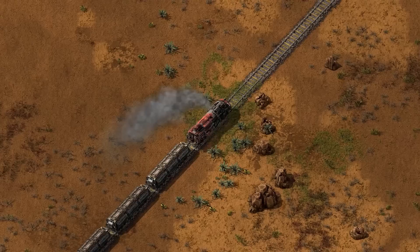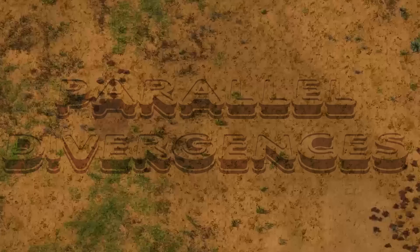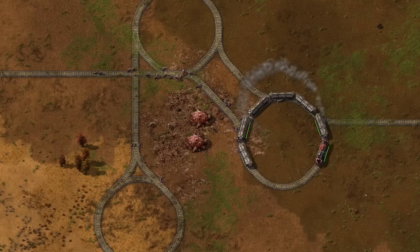One choice keeps them on the main track, but the other diverts them, leading them to a dramatic shift in the narrative. Making two completely unique tracks for the player to follow for every single choice they could possibly make is expensive. So instead, we employ a technique called parallel divergences — short sections of parallel content where the player can make a dramatic choice in the narrative, taking them on a wild ride, but regardless of the outcome it eventually brings itself back onto the main track, giving the illusion of player agency.